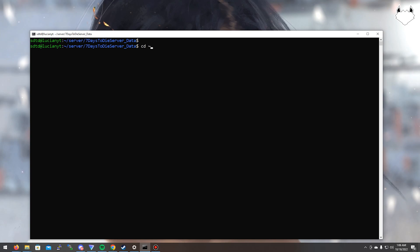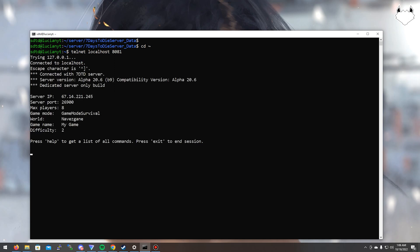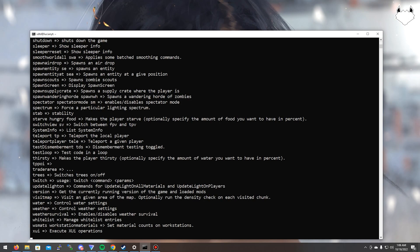If you want to access the server through telnet so you can shut it down and run commands in the back end, the telnet port for Seven Days to Die is 8081. So do: telnet localhost 8081. As you can see we're in the server — if I type 'help' it shows all the commands. If I want to shut down the server I simply type 'shutdown' and hit enter, and it starts shutting down.